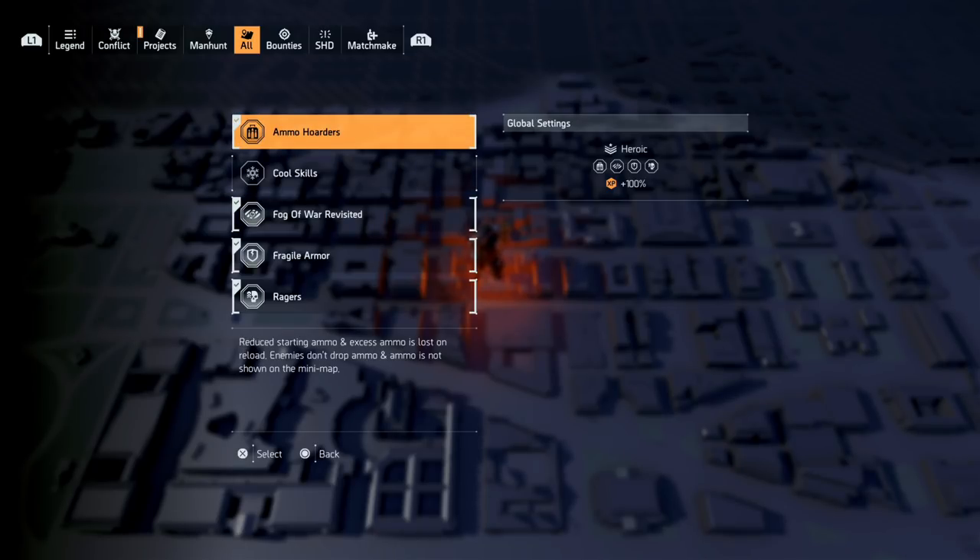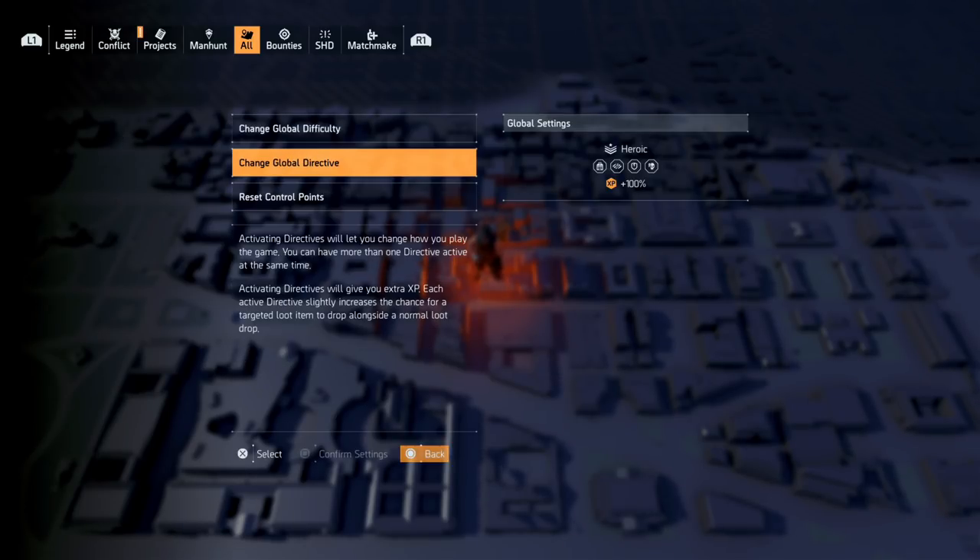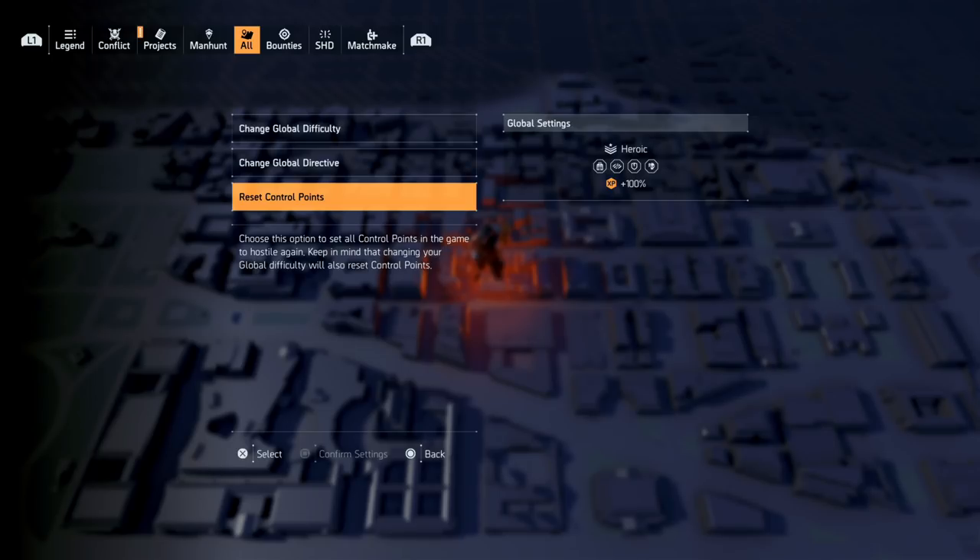Have those directives on and then use the build that I have in the link. It's a status effect build, and the reason why this works so well is because you don't have to worry about much. The one directive you cannot have on is cool skills.